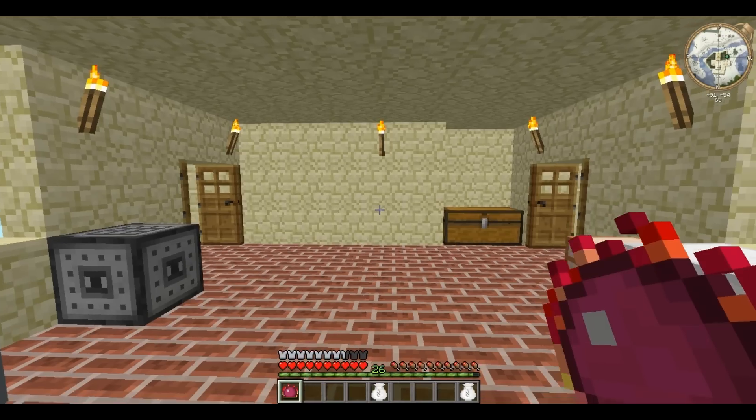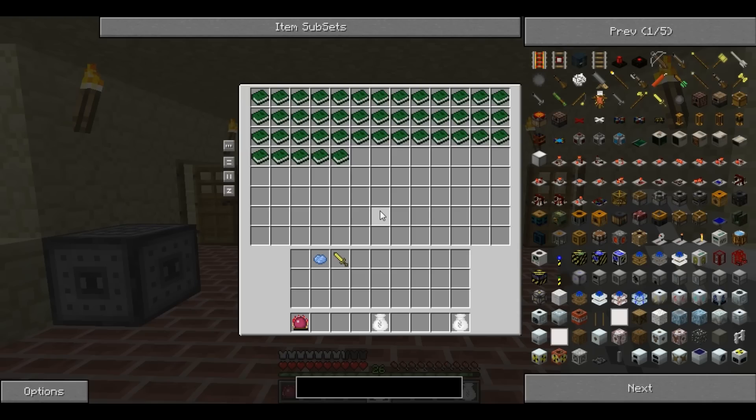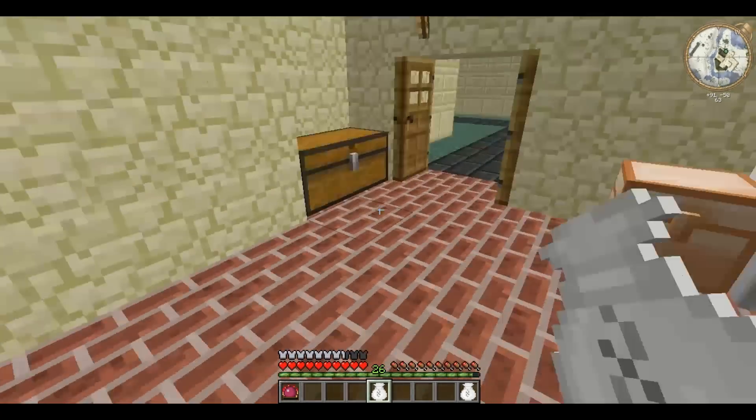An Alchemy Bag has the inventory space of an Alchemy Chest — a total of 104 spaces — and it's entirely portable.